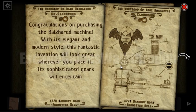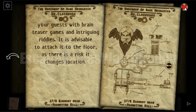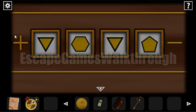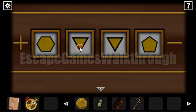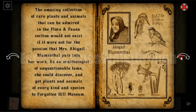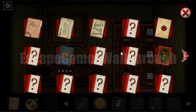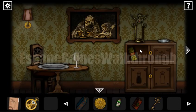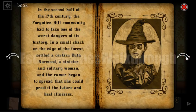Let's read this letter describing a strange mechanism. Opening this drawer, there's a hint showing a plus and minus — we have to arrange shapes from biggest to smallest: six angles, five, four, and three. Here's the second book, which describes the history of the Forgotten Hill region. Going further, here's a glass we can't use yet, and the third book.